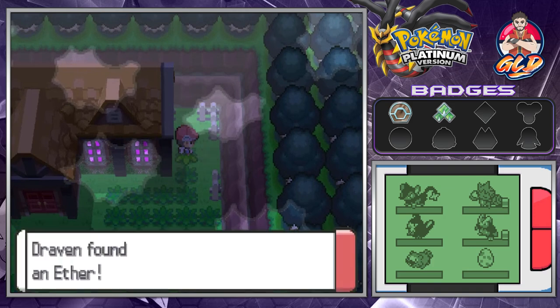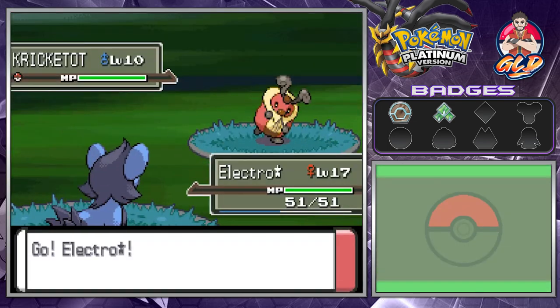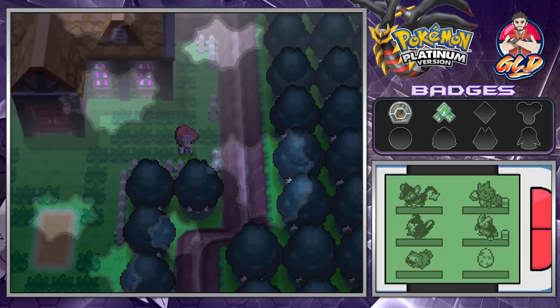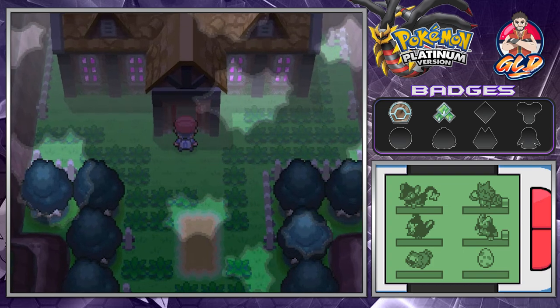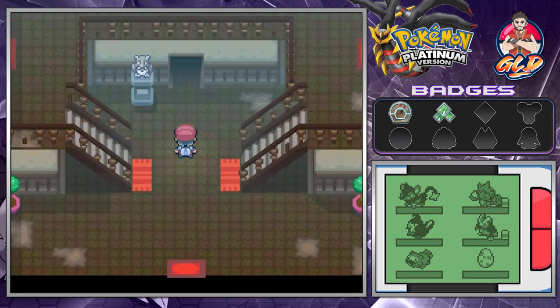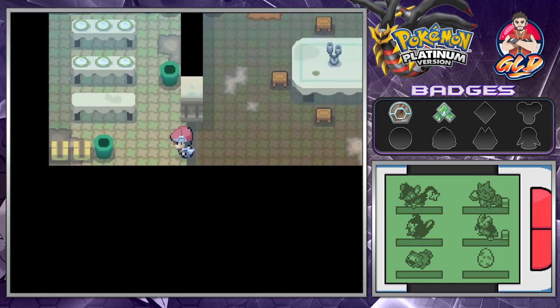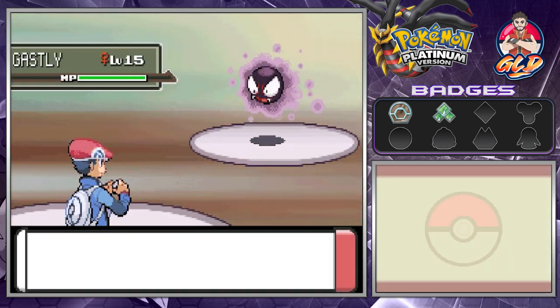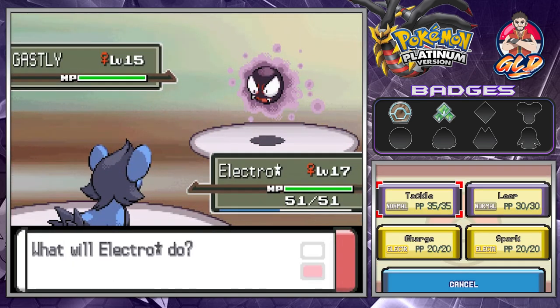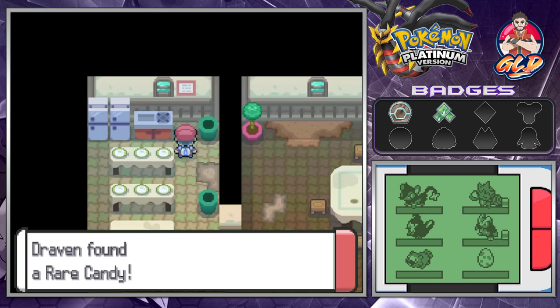The Old Chateau is very shadowy and scary. You can find items like an Ether right here. You can also find ghost-type Pokémon — I remember a rumor about capturing a wild Gengar in here. Here we are inside, and sure enough we're finding ghost-type Pokémon. Here we have a Gastly.